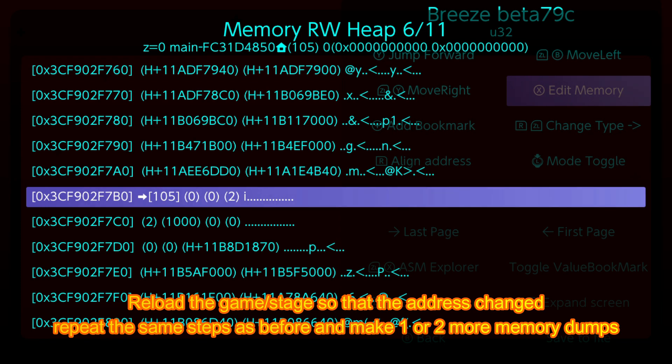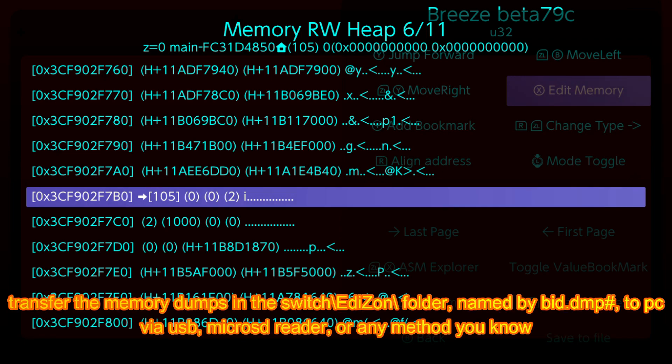Reload the game or stage so that the address changes. Repeat the same steps as before and make one or two more memory dumps. Transfer the memory dumps in the switch/edizon folder — named by buildid.dmp number — to PC via USB, microSD reader, or any method you know.